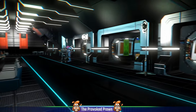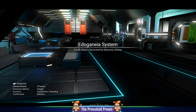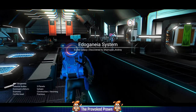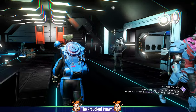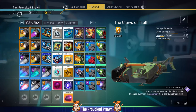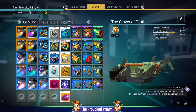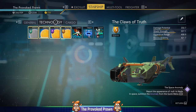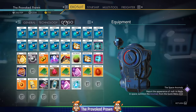Hello, this is the Provoked Prawn and I'm going to show you how to make millions potentially in minutes in No Man's Sky. The goal here is to make millions of units as fast as possible. I've got 266,000 units at the moment, which is obviously not very many, but I'm going to show you how to turn that into about 160 million in relative speed — it took me about 10 minutes.